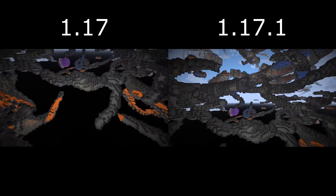Just to further confirm that no change happened to the data pack itself, you can see there is the exact same spot of diamond in the exact same location in both versions — 1.17 and 1.17.1.